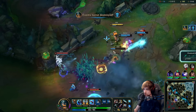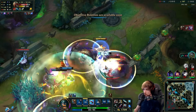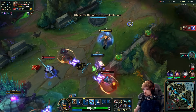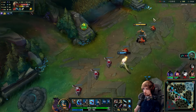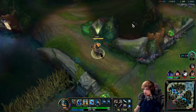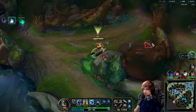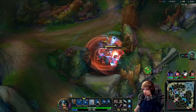Now let's push that one using Herald. There goes the other tower too. When you have a fed Zed like this there's not much you can do as Olaf — they just jump in and you can't stop it. But we've gotta stay consistent in what we're doing.